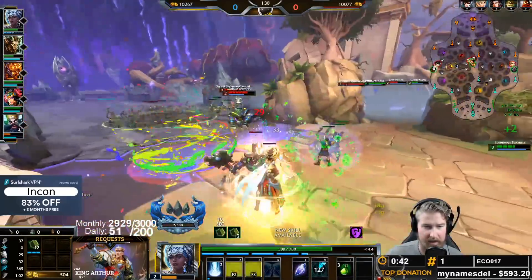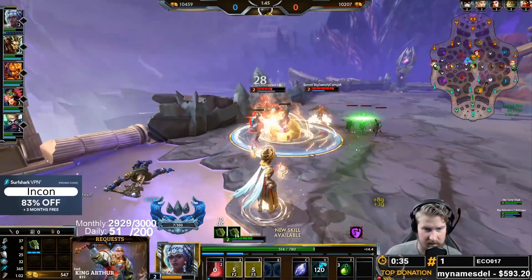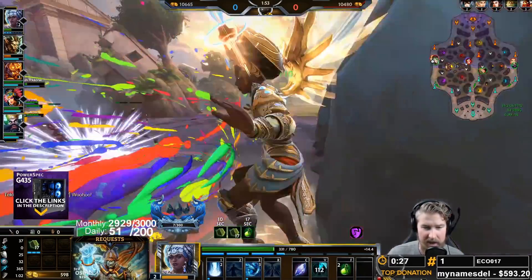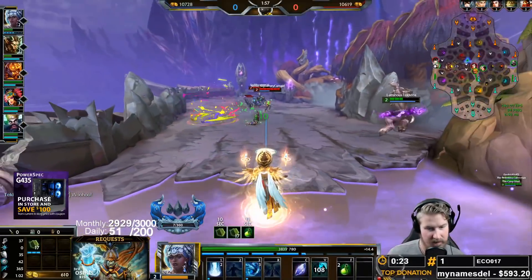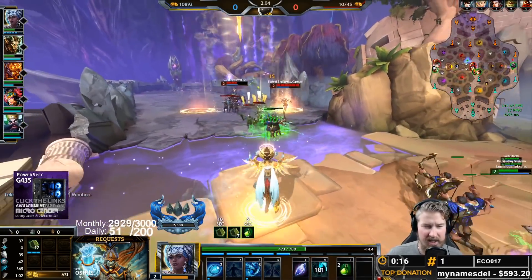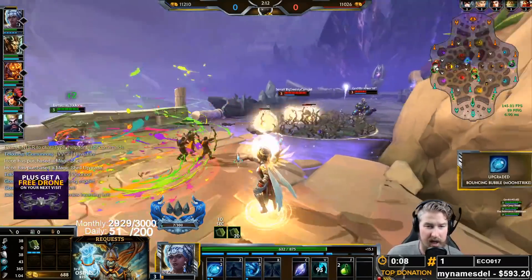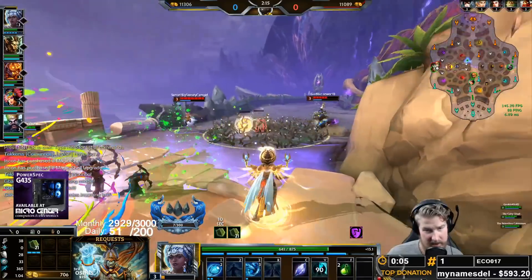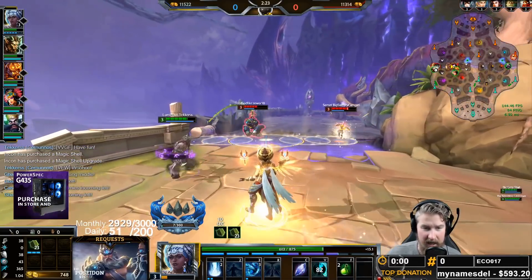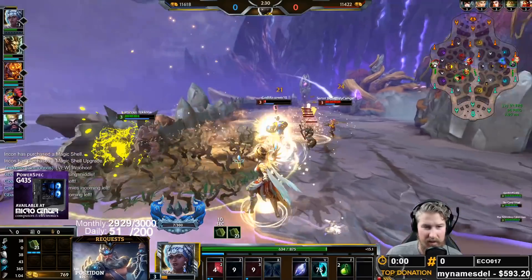The reason why you can spam these abilities over and over again is because of Yemoja's passive. Yemoja does not have standard mana like the rest of the gods. Instead she has Omi — the bar you see below her. Her abilities take Omi instead of mana, which means her abilities have no cooldowns. The only restriction on using her abilities is that she actually has enough Omi. As long as she has enough Omi to cast the ability, she can spam it over and over again.